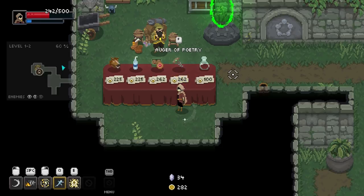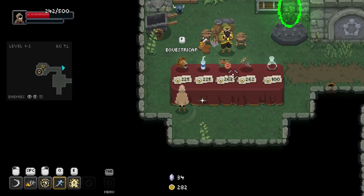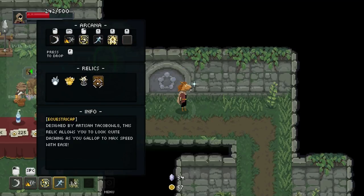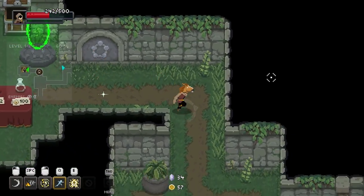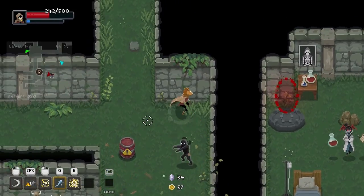Augur of Poetry? Raspberry Cookie Box? Equestra Cap — we have a horse head! This is amazing — we have a horse head. I don't care what it does. Designed by Artisan Taco Bowl 8. This relic allows you to look quite dashing as you gallop to max speed. So it looks like we run faster. Thank you, Taco Bowl 8, for your lovely Patreon submission.